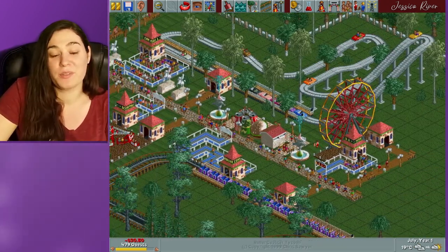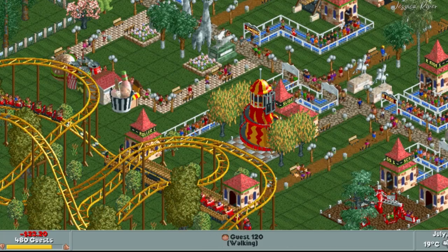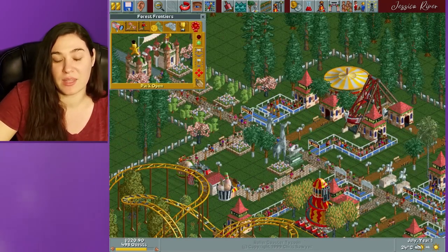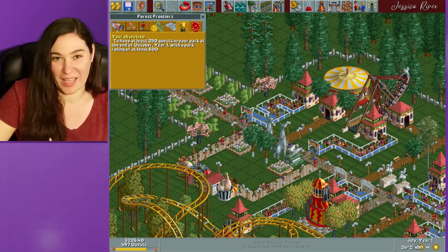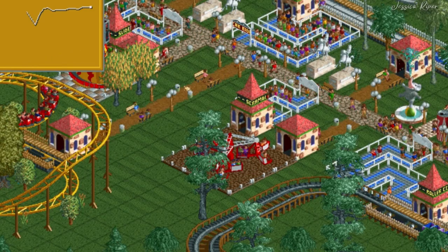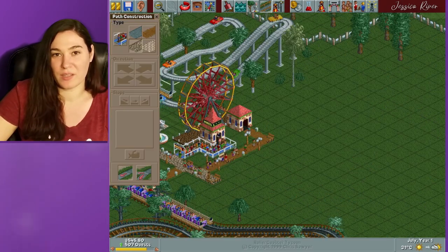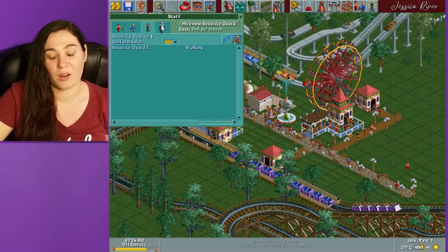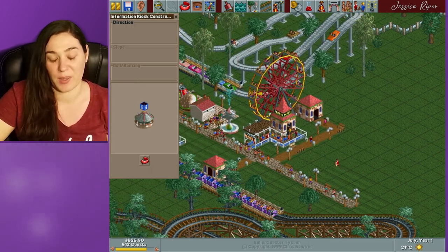Now we almost have 500 guests in our park but we are low on money, so hopefully we can up the price of some of these rides and get more money, then build more rides to get more guests. There are so many options in this game and so many different things you can try. Personally, I like to make a park of really high value and try to get at least a thousand guests.